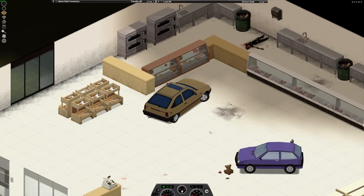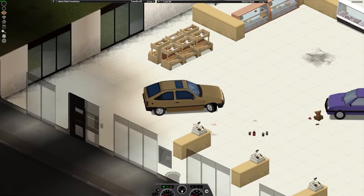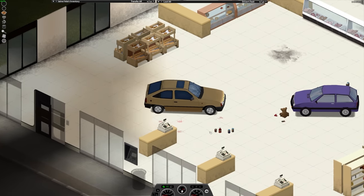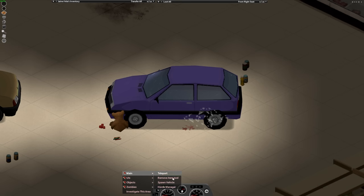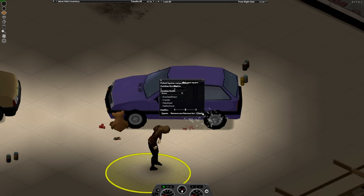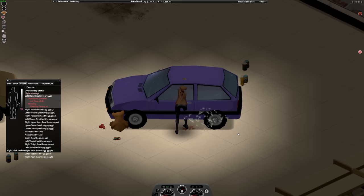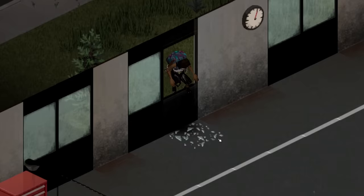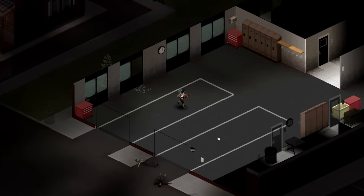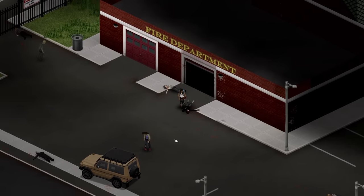It allows players to accidentally leave a car door open by making it possible to cancel the action of closing the door. Zombies can attack you through an open car door. However, pre-build 41.73, you cannot accidentally leave a car door open by entering the vehicle. Accidentally leave your car door open and there's no visual indicator that it's open. You find out when a zombie bites you through the seemingly closed door.